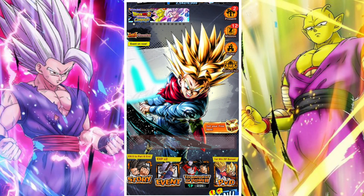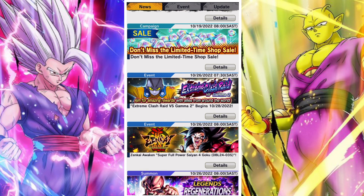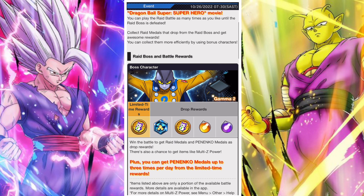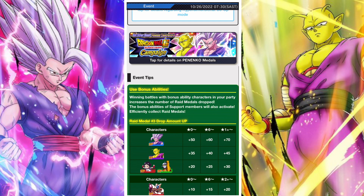G'day and welcome back to another DBZ Dokumetal video. In this video we are going to be taking a look at the second raid, the extreme class raid versus Gamma 2. This is the extreme clash raid versus Gamma 2 as part of the superhero collaboration event, and it's very similar — in fact identical — to event 1.